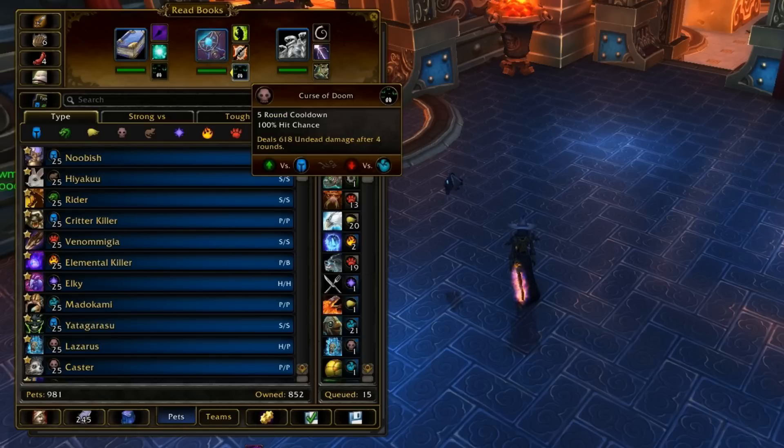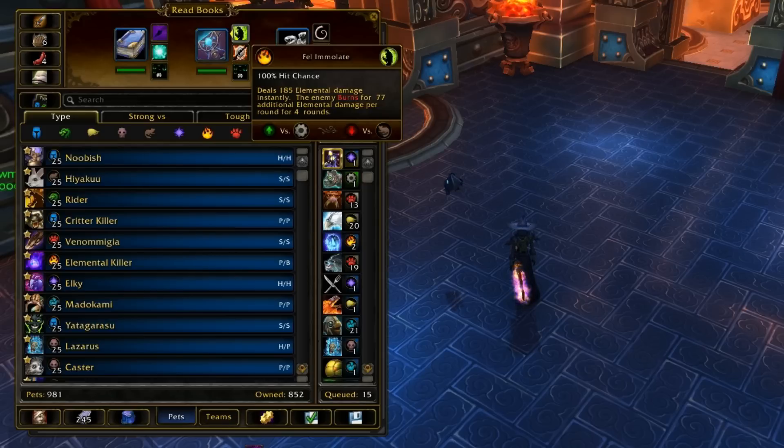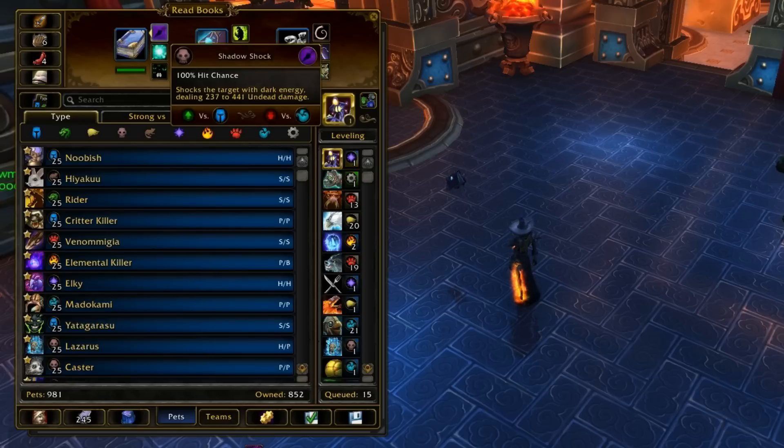With 50% more damage on Curse of Doom, it'll do like 900 damage. 50% more damage on Agony when it's about to tick for its last turn does about 400 damage, and Fel Immolation does about 100 damage. Fel Immolation isn't really necessary — you can just use Curse of Doom and Agony, then switch into Lofty Librem and use Amplify Magic, because the 50% extra damage is really nice.